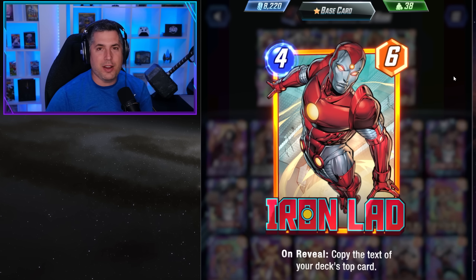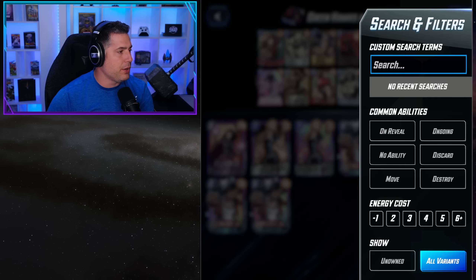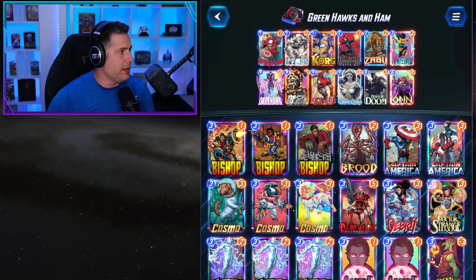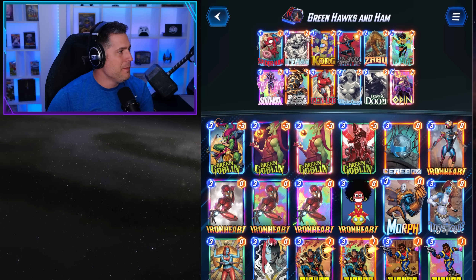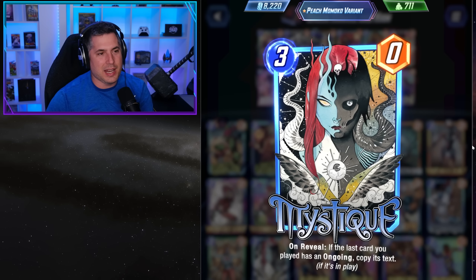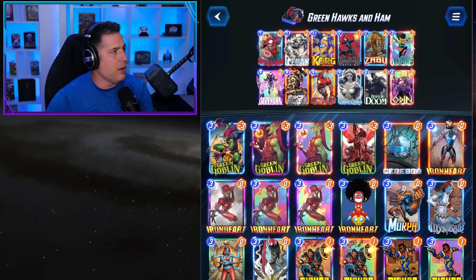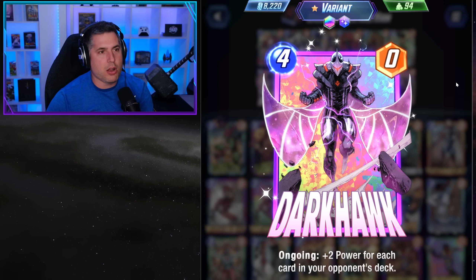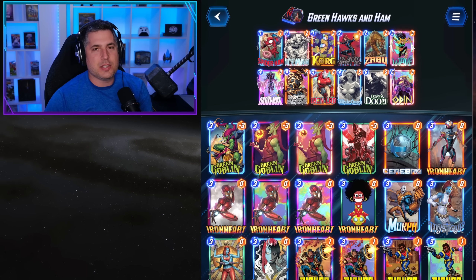Mystique doesn't feel great with Iron Lad, but if you don't have Iron Lad you can take Iron Lad out and put Mystique in — that's actually probably a good call. If you're looking to make a substitution, you can add Mystique in. Mystique is going to be a good call as your Iron Lad replacement because it gives you the opportunity to have Zabu out and then on turn 6 you can play DarkHawk in conjunction with Mystique itself.